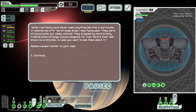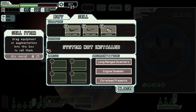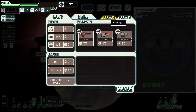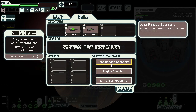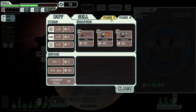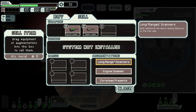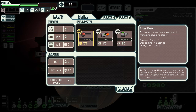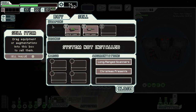The response comes: 'I certainly have never seen anything like this — it reminds me of strange ships I saw flying past. Oddly colored. They stopped by briefly, traded some strange chemical weapons for fuel. Here are the last known coordinates.' Interesting. Let's sell some cookies — look at all that money! There are turkey bombs too, and a pike. They might sell that engine disabler — I need 23 but I'm one dollar short. Unfortunate.